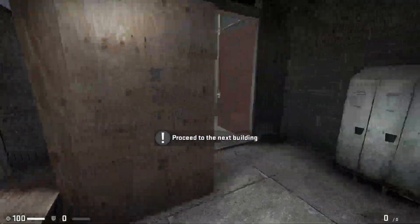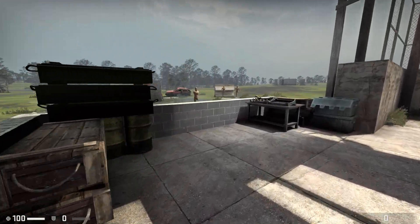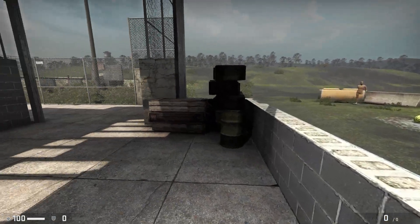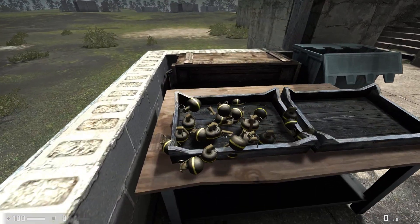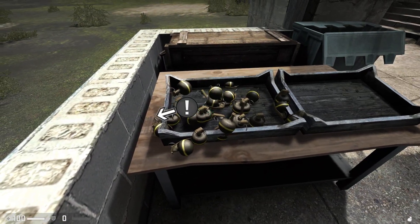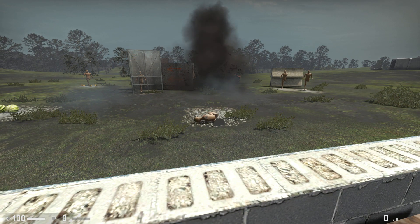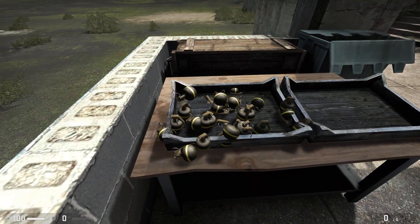Now let's head on over to the grenade range and see how you do against some plastic mannequins. We set up this field so you can play around with the high explosive grenades. Take your time, throw as many as you want, but before you can leave you have to take out the mannequin in the cage. There are many different types of throwable weapons in the field — for this test we have one. It's the kind that goes kaboom. You like to make things go kaboom, don't you, son?